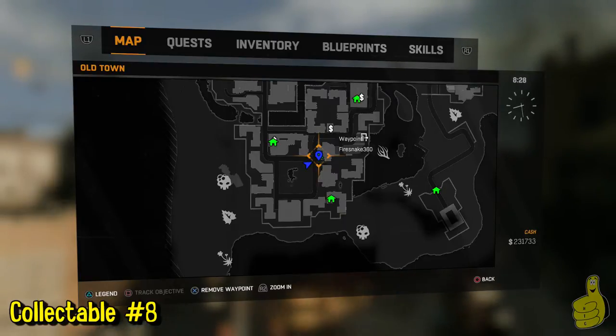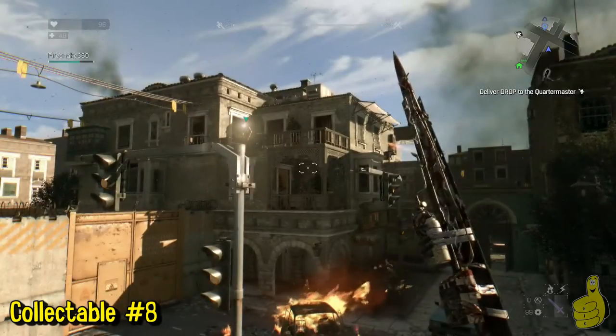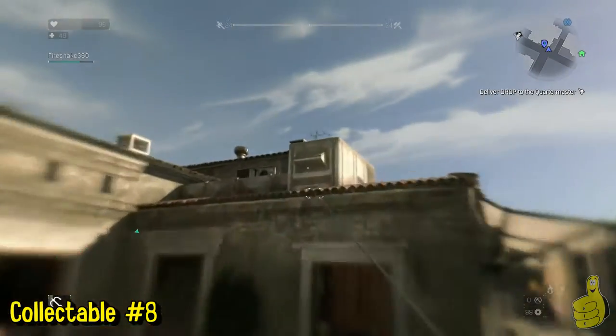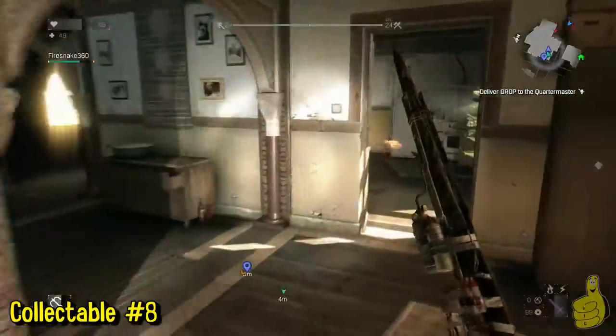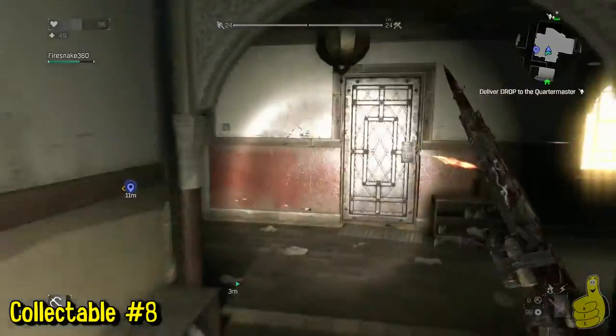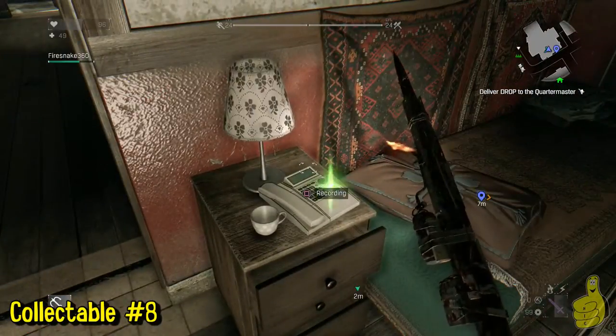Right there on the little dresser cabinet — I'm really bad with furniture names — is the voice recording. The next one is just south of here. You want to head to the top floor, not the roof, just the top floor, and on the nightstand as you enter the bedroom is the next recording.